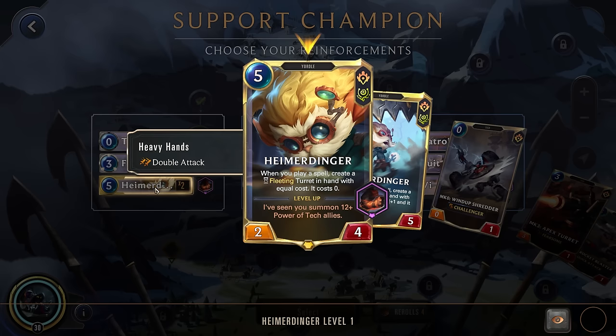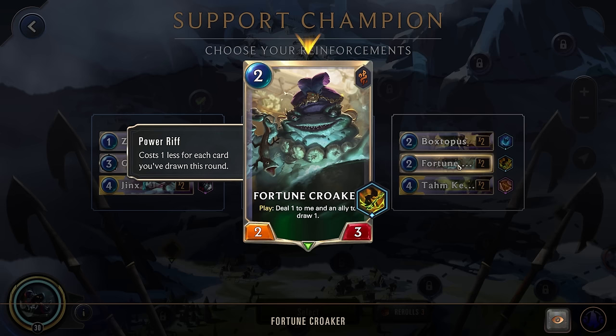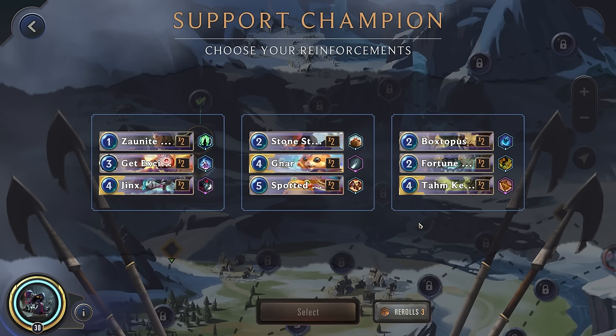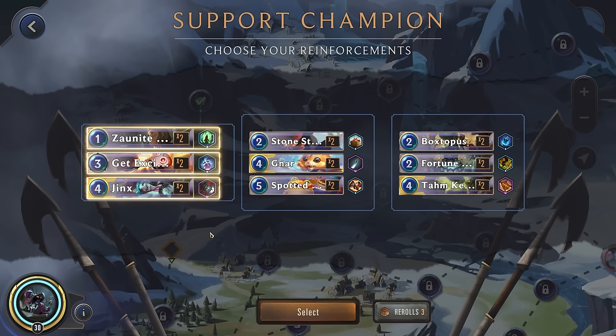Alright, support champion. Heimerdinger is interesting. Thermobeam is solid. I wouldn't mind getting something with a little bit more control here — we don't really get any control. Let's try a reroll. Tam Kench isn't really going to help us. Again, a bit more removal but not actually any control. Tam Kench with the Reckoners mark will probably just end up dying. We could play the Fortune Croaker for free most times. I think we'll just go for the Zonite Urchin — a little sad. I was hoping for something like Yasuo or Ashe, just anything with solid control, but I don't want to burn all our rerolls.